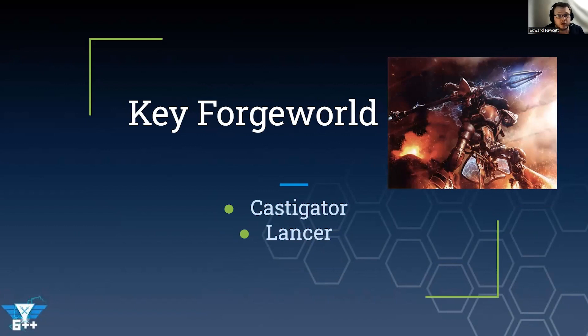For Forge World units, my key pick is the Castigator — possibly the best titanic knight in the Chaos combined indexes. It carries an 18-shot strength 6 AP-2 2-damage gatling cannon and is four inches faster than the Despoiler. Most importantly, it provides a six-inch aura of sustained hits 1 to nearby war dogs, which is a very strong rule. It doesn't combine with the sustained hits stratagem, but Chaos Knights have plenty of places to spend CP so that's not a major concern.